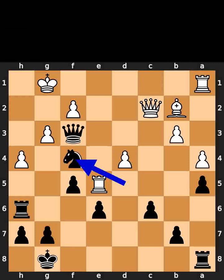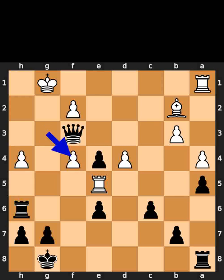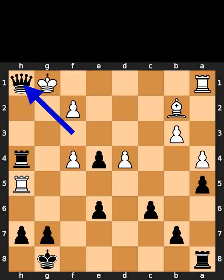Black takes the pawn on f4 using the knight. White plays queen to e4. Black takes the queen on e4 using the pawn. White takes the knight on f4 using the pawn. Black takes the pawn on h4 using the rook. White plays rook to h5. Black plays queen to h1. Checkmate.